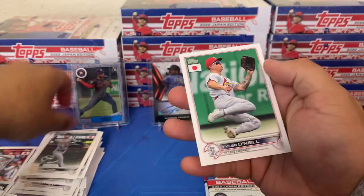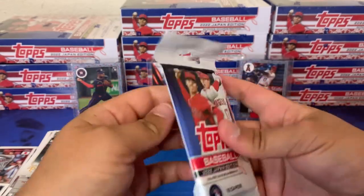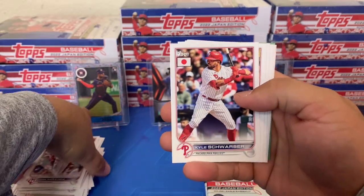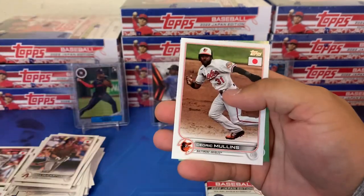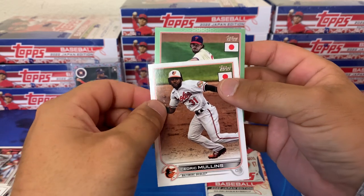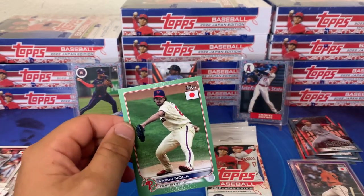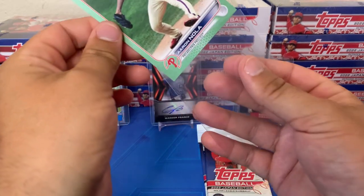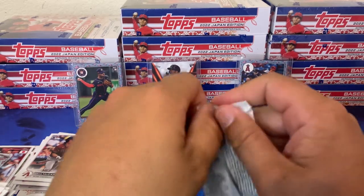Le Mayhew, Hoy Park, Tyler O'Neill — looks like he's making a sliding catch. We're gonna have another parallel here — jade green. Got Miranda, Schwarber, Jake McCarthy, Max Muncy, Giolito, Scherzer, Luis García, Yastrzemski, Cedric Mullens — who I just found out was a 30-30 club member. It's Aaron Nola on the jade green. In the first box you're getting a pretty good breakdown of all the parallels — you got a gold, a jade green, the cherry blossom, and a purple. No red or one-of-one but kind of a nice spread.